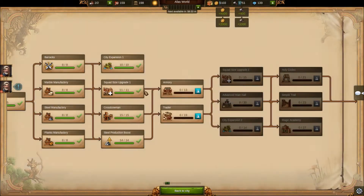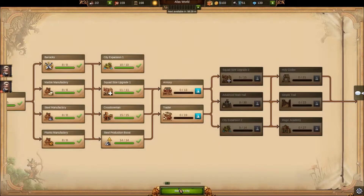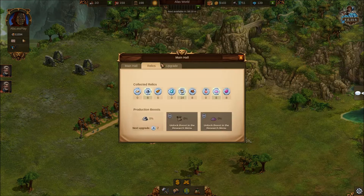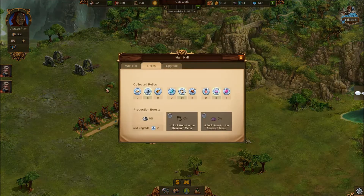We've got our steel production boost! And we've got eight steel relics. Now we just need to gain five steel, which means waiting another two hours for that cycle to run through. The boost is currently at zero percent, but with two more steel relics we'll get an upgrade that will improve production by quite a bit.